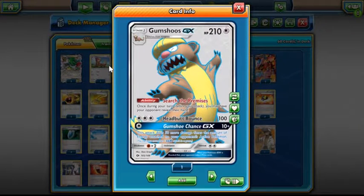The GX attack, Gumshoe Chance, is so good. One energy, and it does 50 times the amount of energy on your opponent's Pokémon plus 10. If they have four energies — which they need on a Yveltal or a Mega Mewtwo — Gumshoos GX can come out with one energy, flip over the GX, and you do 210 damage. They're dead. You get to take two prizes and win the prize trade. They can't swing back and kill Gumshoos; in standard for both of those decks, it's so unlikely they're able to do 210 damage back with one energy on it.